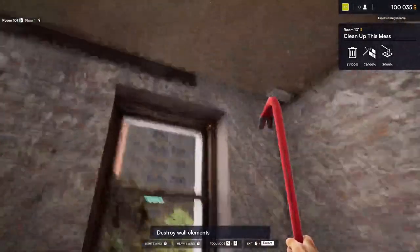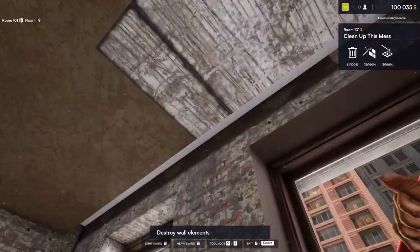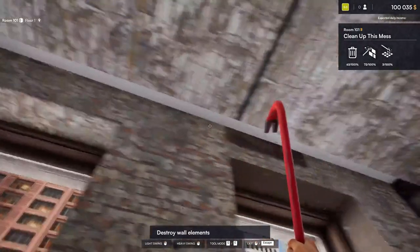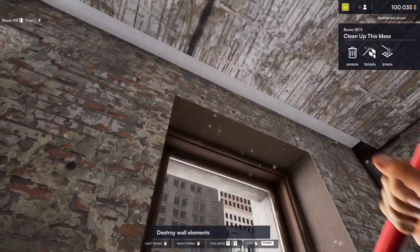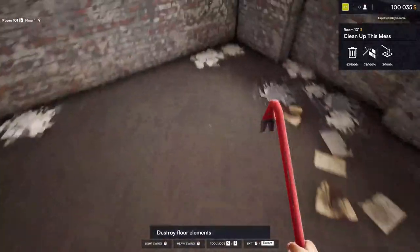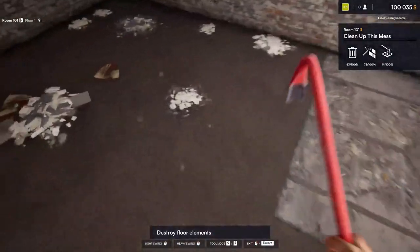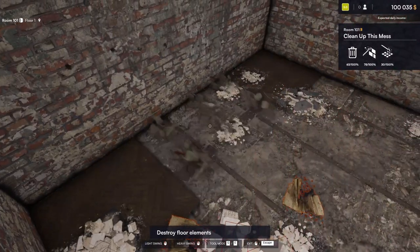Stay tuned for more Planet Zoo this Thursday. We are almost done — just one more piece right there, and inside here as well. That should be everything with the exception of the floor. If I remember correctly, they want us to demolish the floor in this room as well, which I am perfectly okay with. I've never been a fan of herringbone hardwood floors from like the '60s.